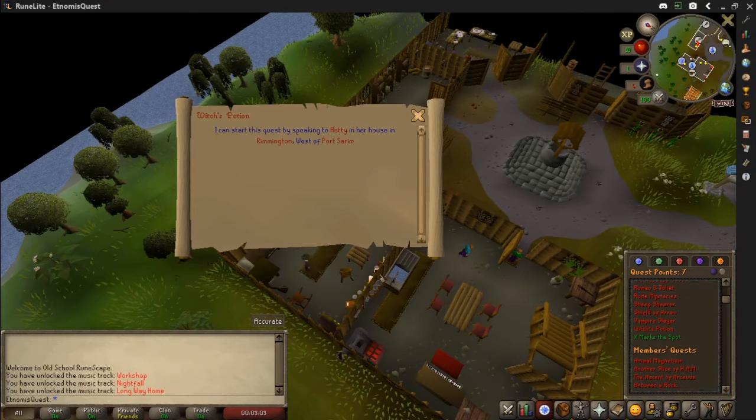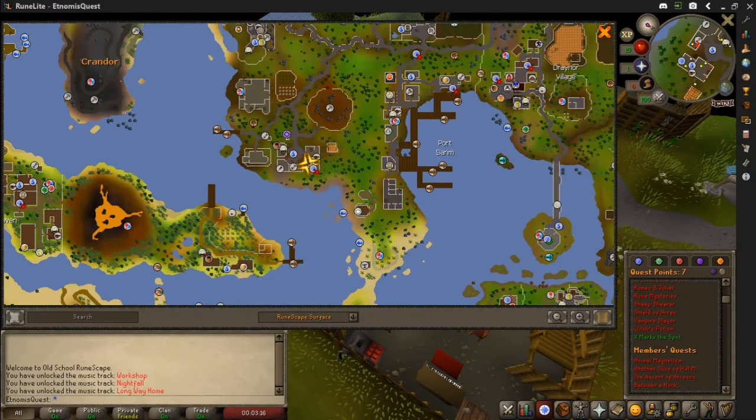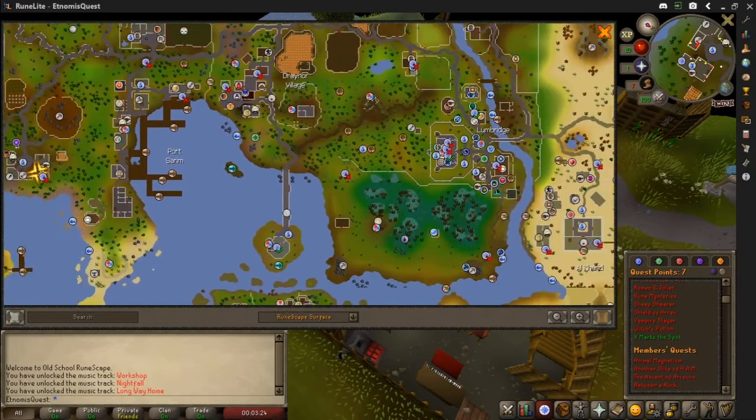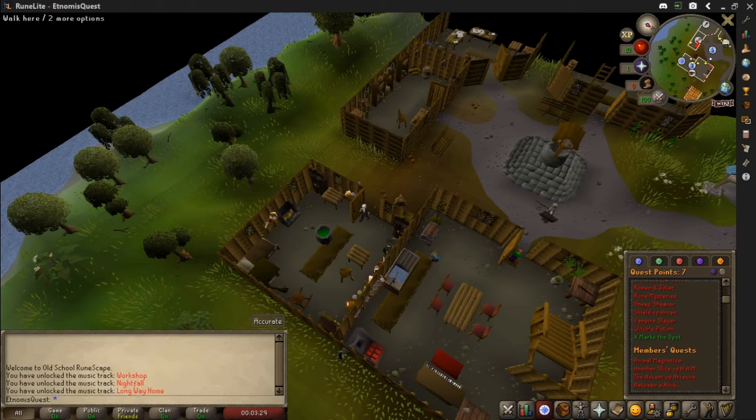Hi guys, and we're over here with another free-to-play quests made easy. As you can see, we're doing Witch's Potion. I can start it by speaking to Hetty in Rimmington. Here we are — Witch's Potion not started. Here's Port Sarim, there's Rimmington Village, there's Lumbridge. You can work it out for yourself, but we're about to start the quest.